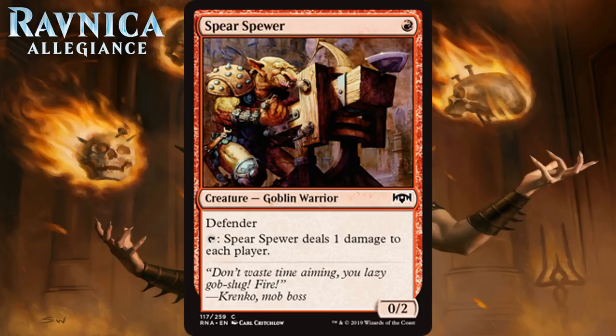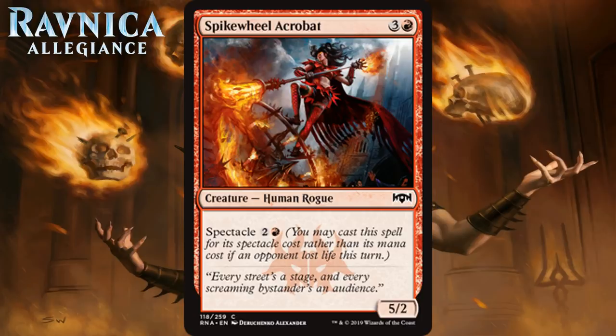Next up we have Spike Wheel Acrobat, which for 3 generic and a red is a 5-2 Human Rogue at common, and it has Spectacle for 2 generic and a red. This is not the most exciting card to Spectacle. A 3-mana 5-2 is pretty alright I guess, but it isn't like the vast majority of 2-drops in this format can't trade with that. I don't think I'm very interested in playing this thing in most cases. It's just a D.